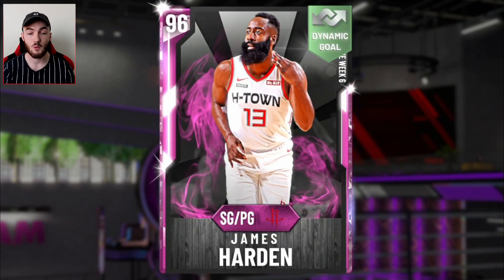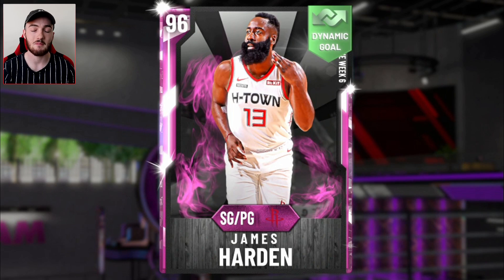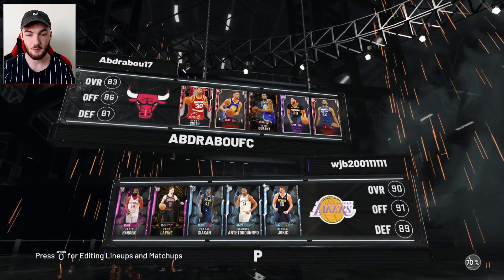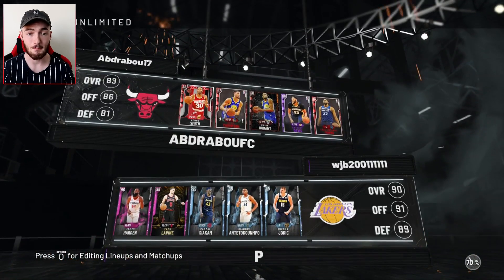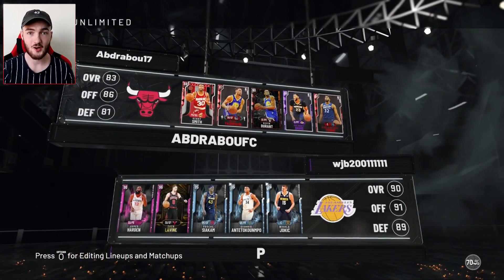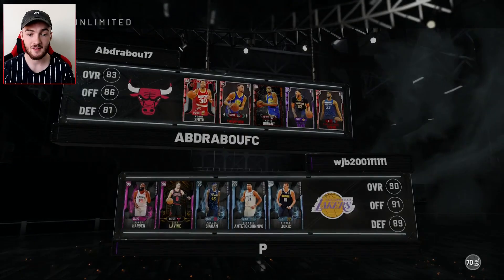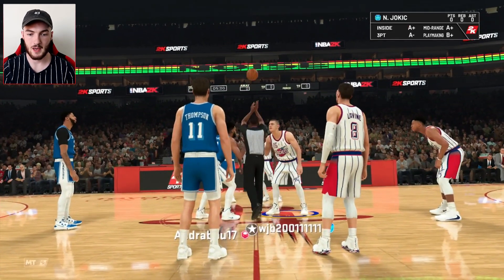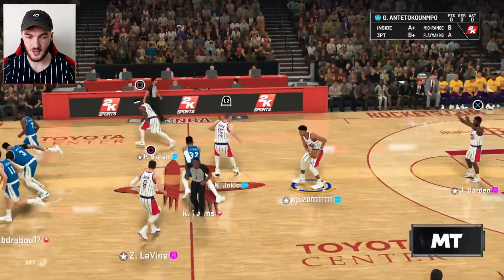We're going to jump into a game now in MyTeam Unlimited and get some gameplay of this Pink Diamond James Harden. We found an opponent and got matched up against a budget team. I'm going to try and do the same thing we did with Clyde Drexler — keep him in the game but go off with James Harden. Jump ball — we have a home game, which is nice, and we win that jump.